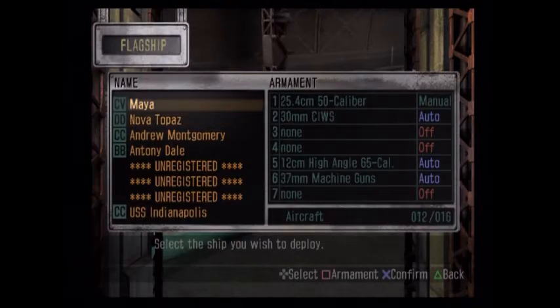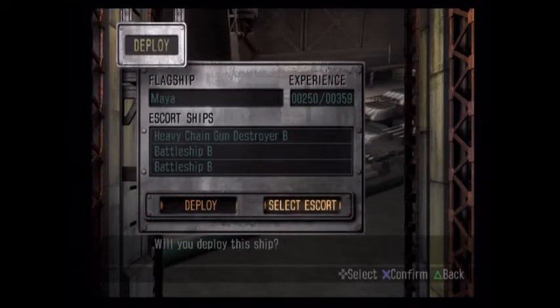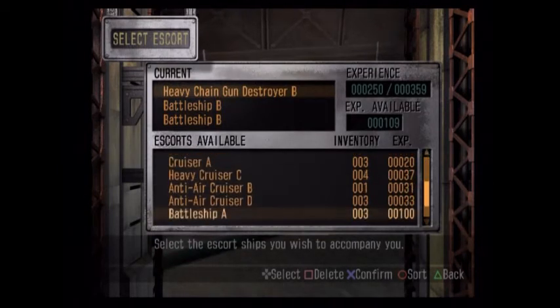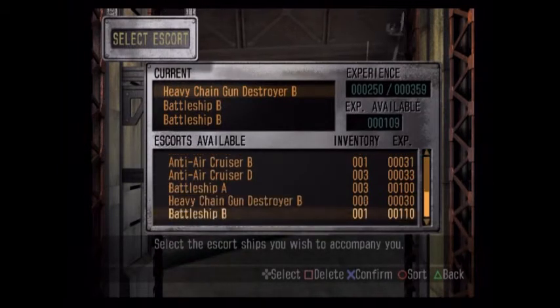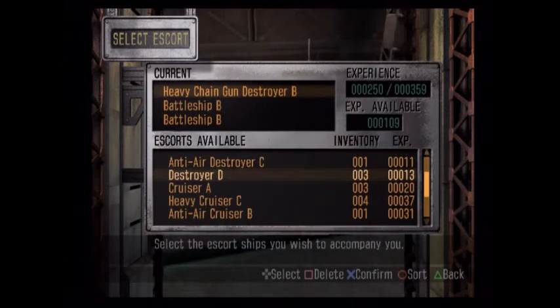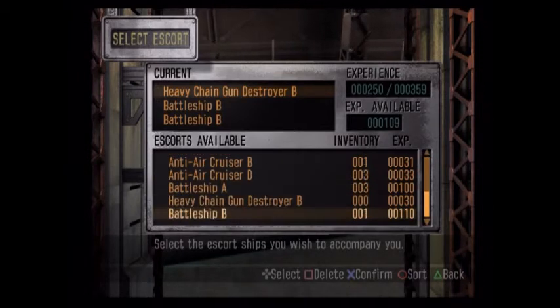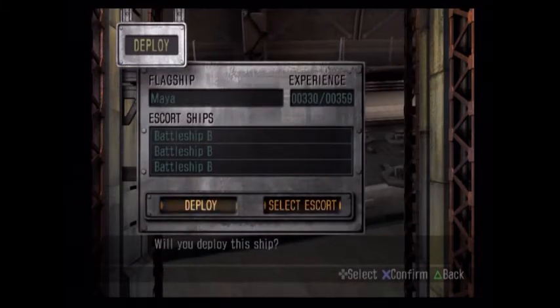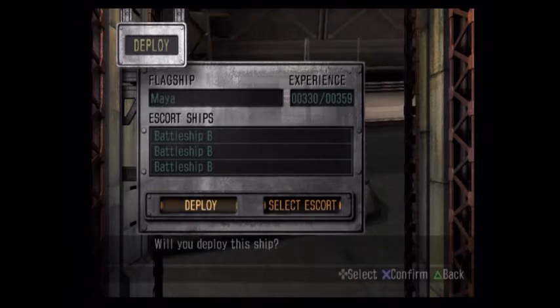I want to try to bring the carrier, because I do like the carrier. We can go ahead and ditch this guy. I think someone said it was Destroyer D that has the anti-sub missiles, but we have scout planes on here, so they're not the best thing ever for dealing with subs, but at least we have something.